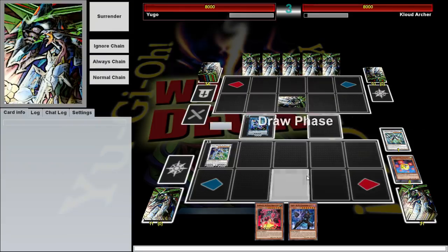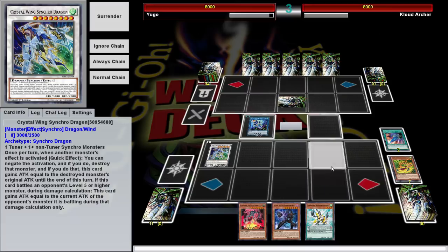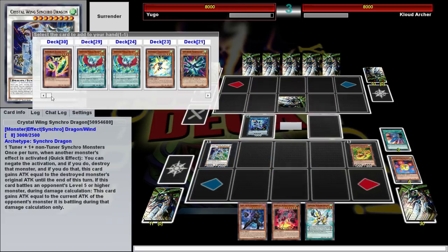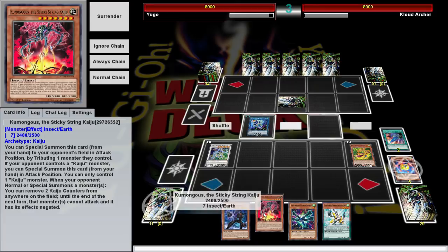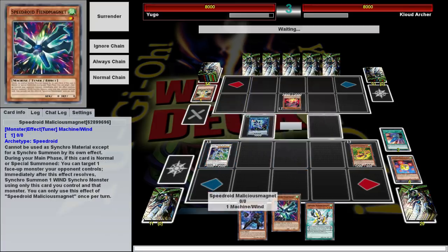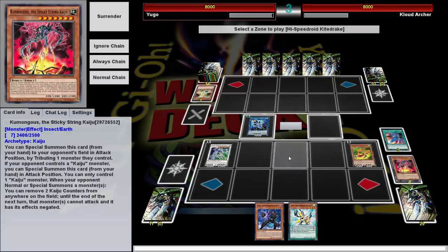After the turn you've used it, you can use Clearwing Synchro Dragon to add a Speedroid from your graveyard to your hand. We're going to do Terratop, Normal Summon, and he's going to grab us Takatamborg. Normal Summon a Wind Monster — we're going to Normal Summon our Malicious Magnet. Magnet can target a monster your opponent controls and Synchro Summon a Wind with it. That's why we play the level 7 Kaiju specifically — so we can make Kite Drake, the new big boss monster.